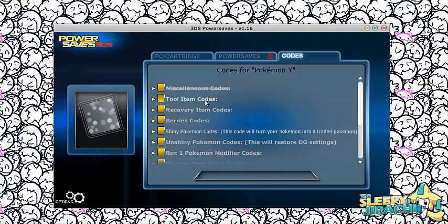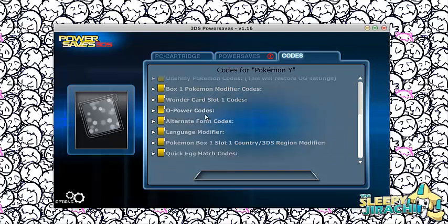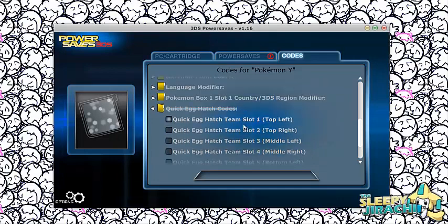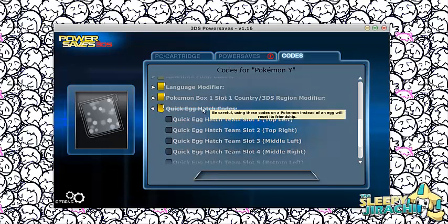This is a very big update. They added quick egg hatch codes, which is great for egg locks. Box 1 slot 1, team slot 6, your whole team — you could just hatch them in seconds. Using this code on a Pokémon instead of an egg will reset its friendship, which is interesting. But it's really good for hatching eggs. I'm not sure if it's actually faster than using all the other stuff, but it might be.